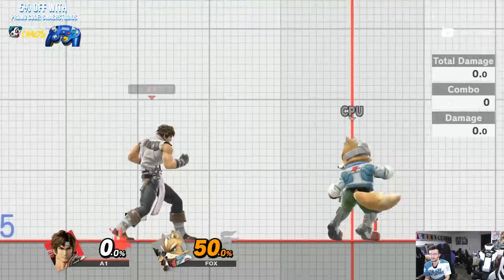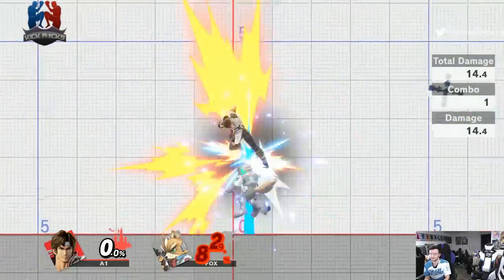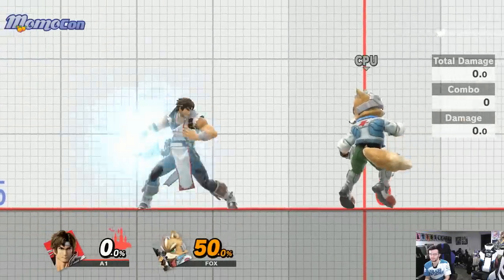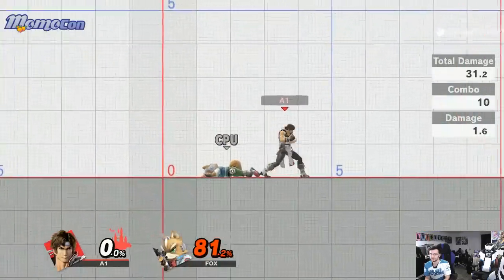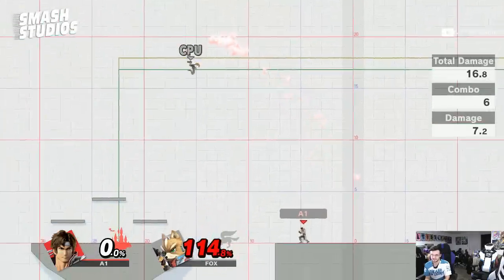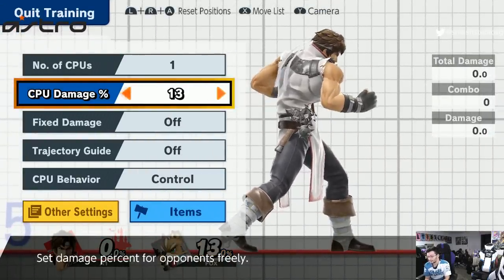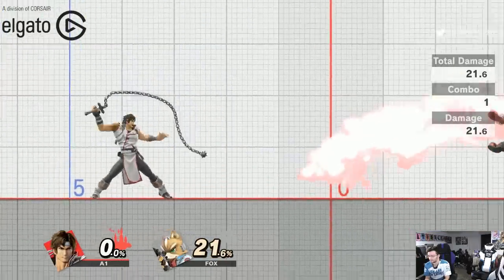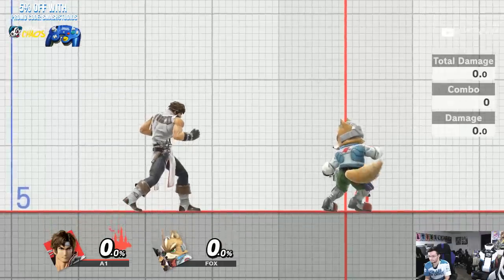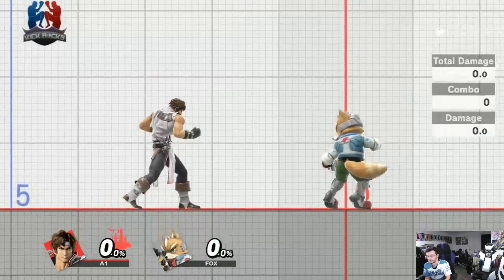A common setup is holy water, then pull the cross, then down air for combo damage — stacking up around 50 percent together. It depends on DI, but it can lead into forward air, up-B, or whatever fits. At kill percent — over 100 — it's usually just better to do an f-smash, which will kill on most stages around 120 to 130. The tip of f-smash will kill on pretty much every stage from that range.